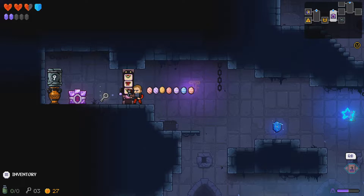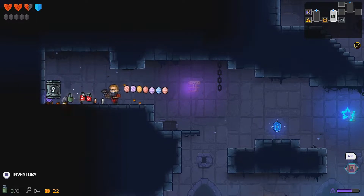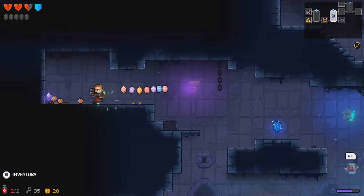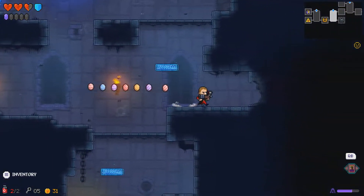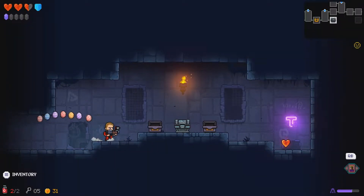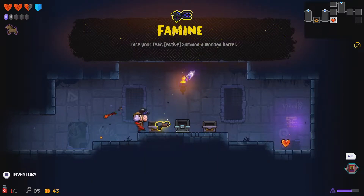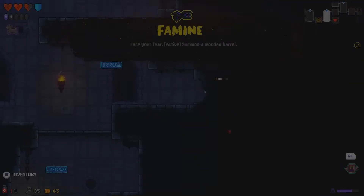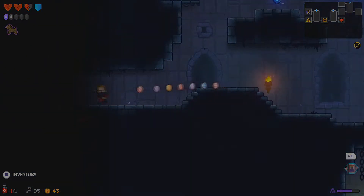Gonna give this a go, see what we can get — nothing, great start. It cost me 10 to get in, got some grenades for it, that's quite good, got some of my money back as well. Ooh, famine — I do like famine as a weapon, it pierces, it homes in.